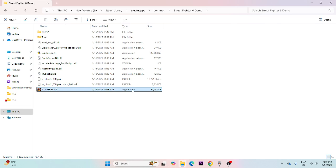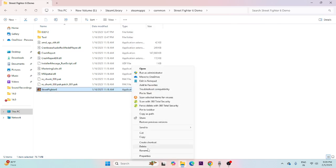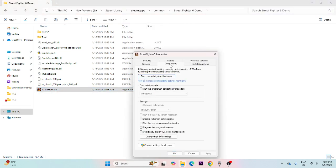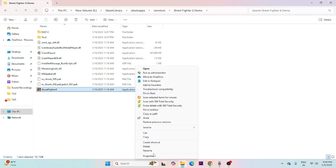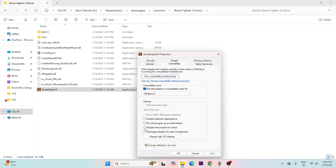Next, make sure to run the game as an administrator and in compatibility mode. Right-click the game executable, choose Show More Options, go to Properties, then Compatibility. Check 'Run this program in compatibility mode' and set it to Windows 7 or Windows 8, then click Apply and OK. Also check 'Run this program as an administrator,' click Apply and OK.